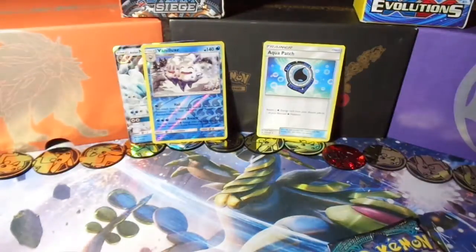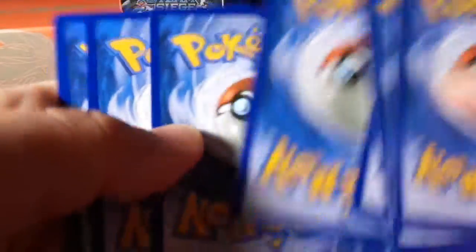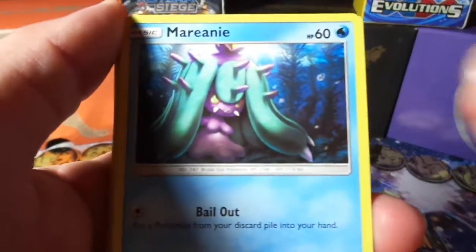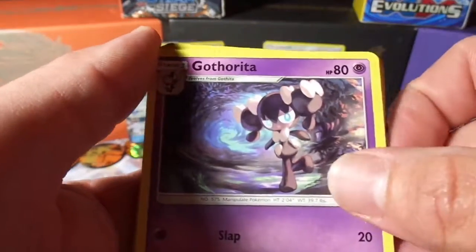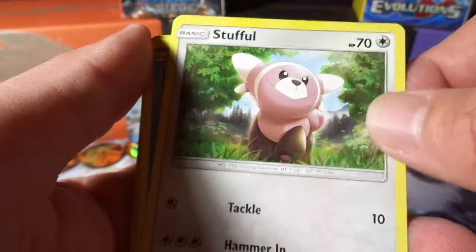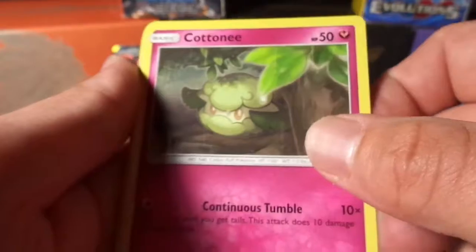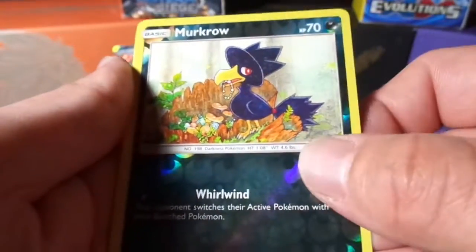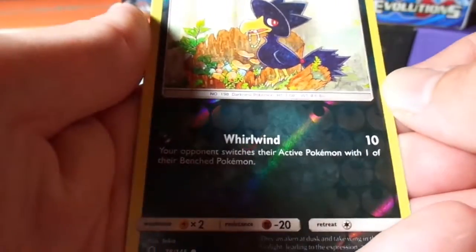Pack number two. We got a Fairy Energy, a Marill, a Field Blower, Gothita, Tentacool, Stufful, an Alolan Sandshrew, Cottonee, Bellsprout, Murkrow — being ever so evil. I hate that bird.